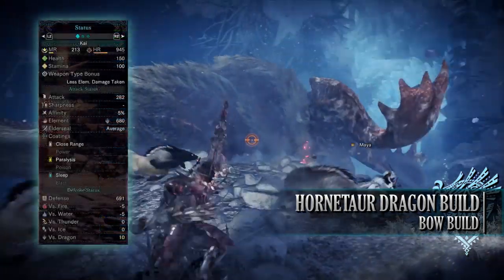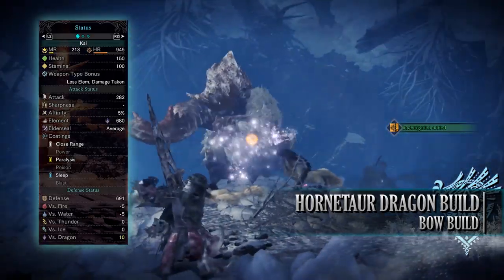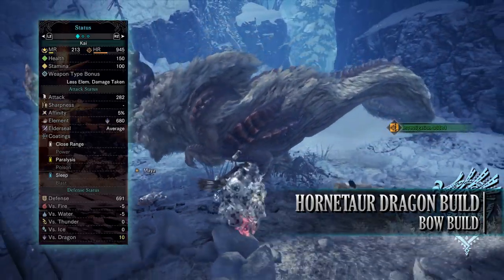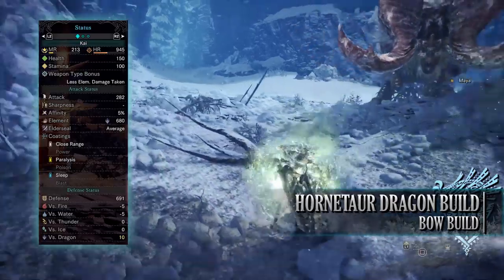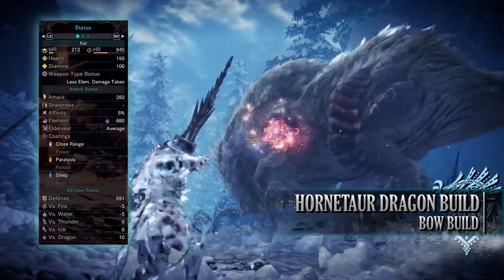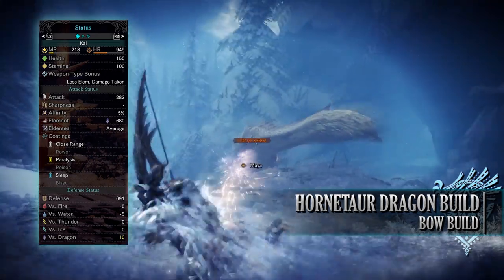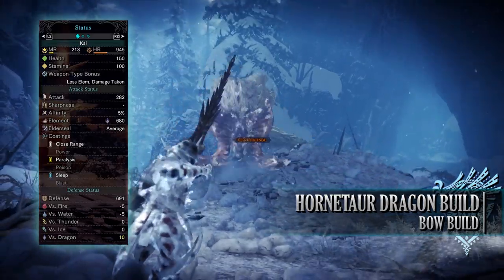If you've done what I've done here, you should have a build with 150 health and 100 stamina, which is actually 200 health when you're on a hunt and you've taken all the relevant consumables. You have an attack of 282 with 5% affinity, which is actually 55% affinity so long as you're going for monster weak points and have tenderized that monster weak point first. You have a Dragon Rating of 680 with Average Elder Seal, with Close Range, Paralysis, and Sleep Coatings. As for your defense, you're fairly strong against Dragon, but a little bit weak to water and fire.